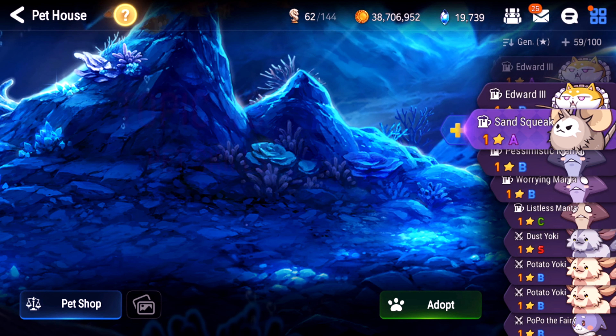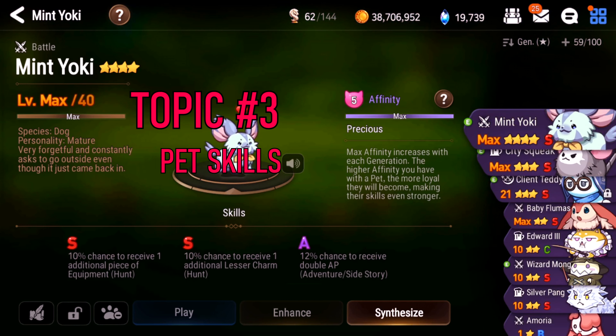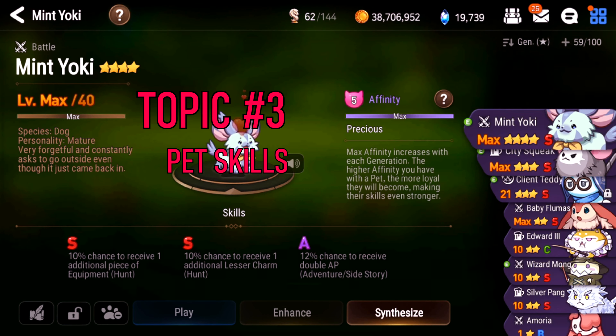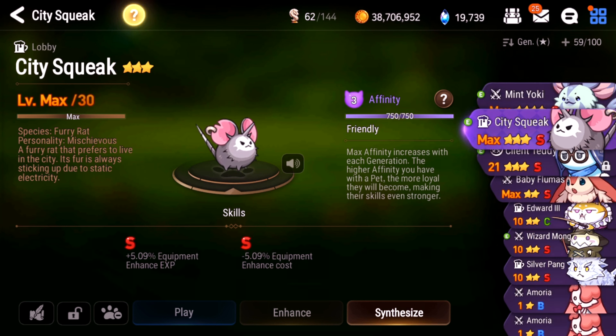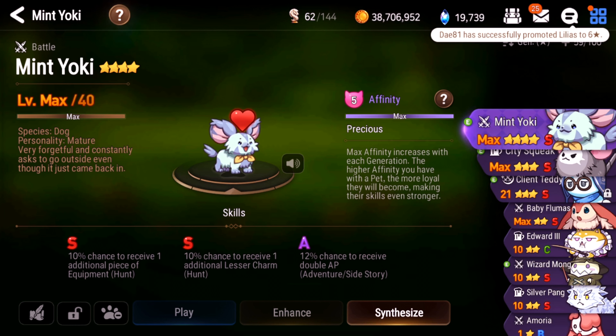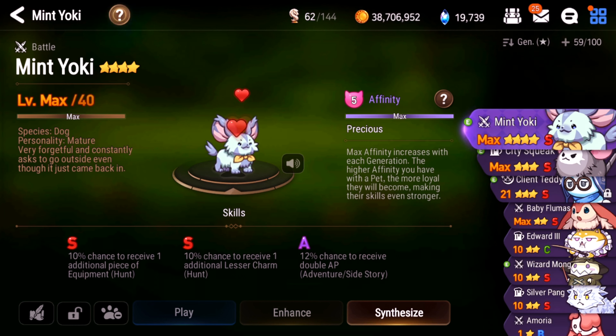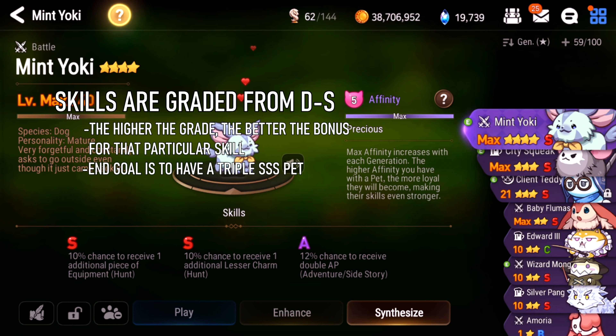Number one: how to get pets. Pretty simple. You can get pet tickets one of two ways. You buy it from the pet shop — you can get up to 55 using gold, though it'll cost 5.5 million; they're pretty pricey at 100K each. Or you can use crystals — I advise never using that. You'll also get a free pet ticket every day, and you can get pet tickets from the world boss occasionally, but it's not very consistent.